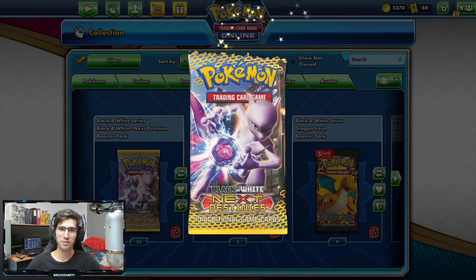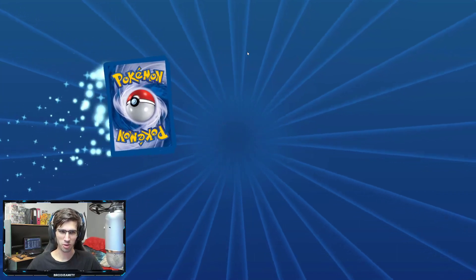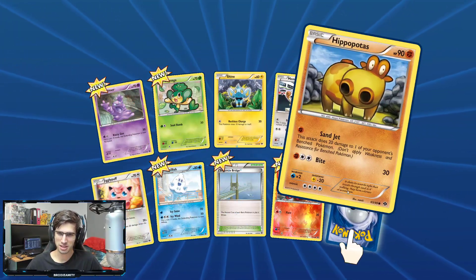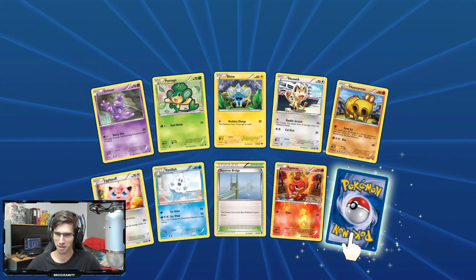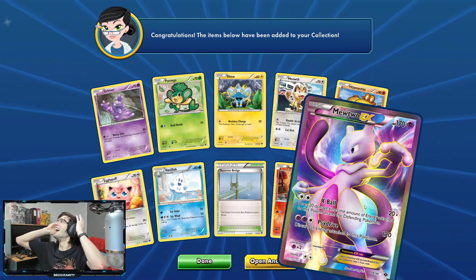There's a chance to get that awesome full art Mewtwo from the set, and also the Secret Rare Zoroark which is always looking pretty cool. Lots of these cards are going to be new because I haven't really opened much here on TCGO of this set. But first pack here guys — no way!